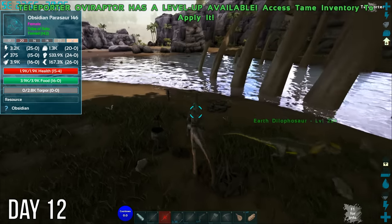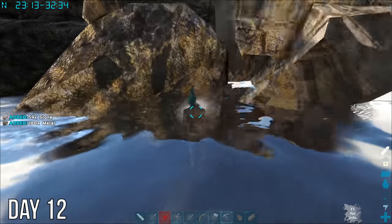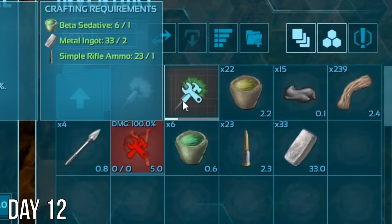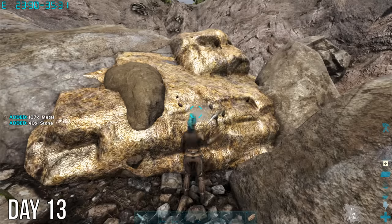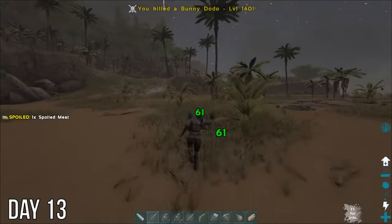Tamed this teleporter overraptor hoping it would help me get more eggs — apparently you can ride these guys in this mod too. Spent the rest of the day gathering metal and knocked out this dodo before calling it a night. Most of day 13 was spent collecting souls from dilos and dodos. Grabbed some metal that evening and then spent the night killing bunny dodos because I was mad I couldn't get the Easter event to go away.